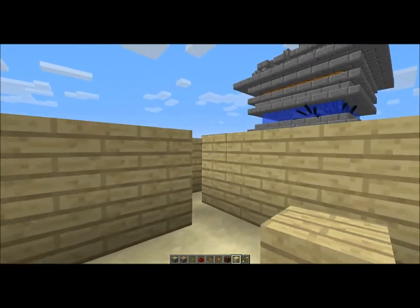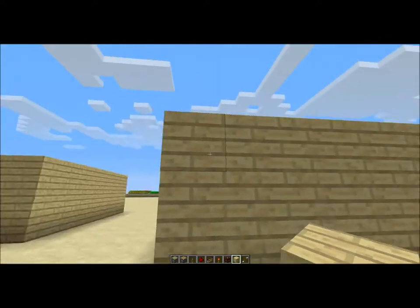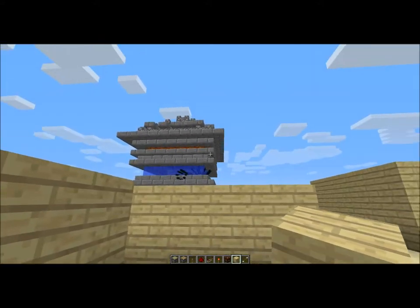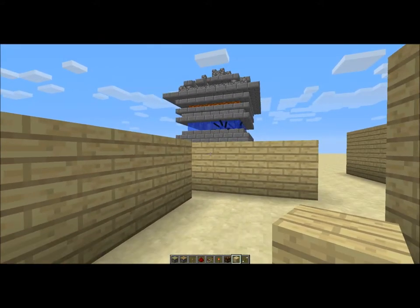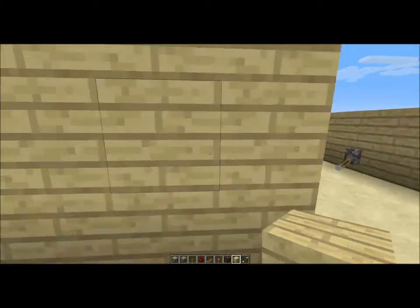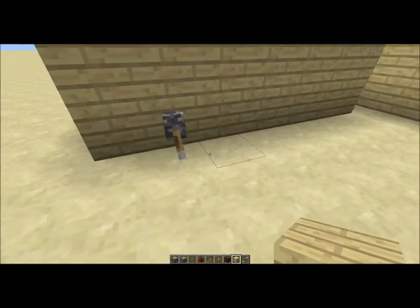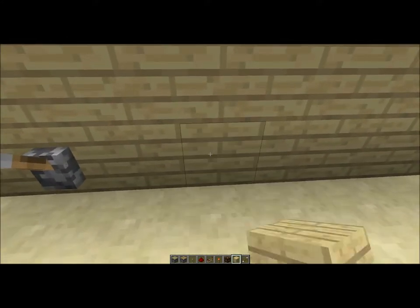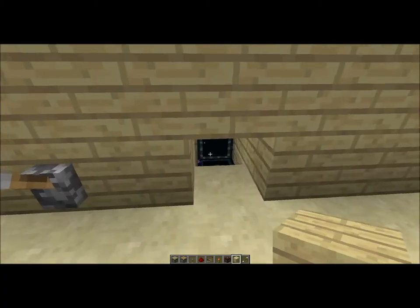It's not going to be a basic redstone thingy-majigger, but you'll get to it. That thing right there turned out to be a squid farm, but it wasn't intended to. What I'll be showing you is a quick way to hide your chests or whatever you want to hide.